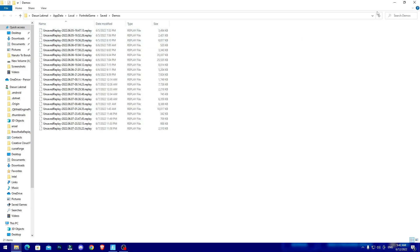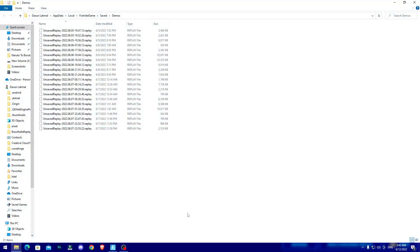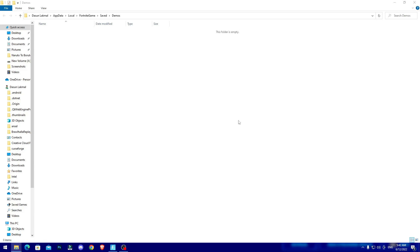You guys can just click on Open Replay Folder right here and basically it would open up the replay folder. All you guys can do is just select all of them and just delete all of them like this. Now after you do that, all you guys can do is just exit that window out.